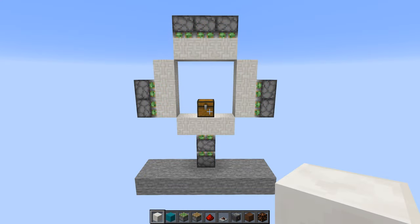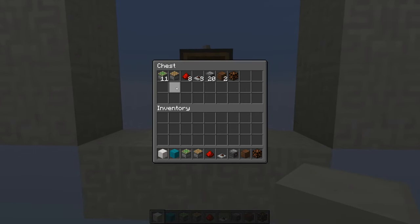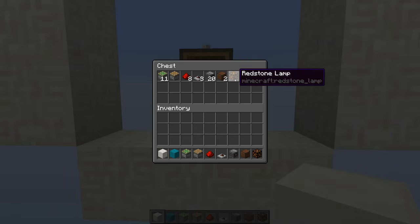These are the resources we'll need: 11 sticky pistons, 1 regular piston, 8 redstone dust, 3 redstone repeaters, 20 observers, 2 note blocks, and a redstone lamp.